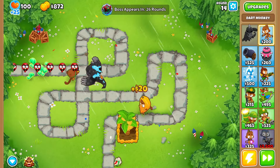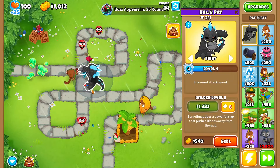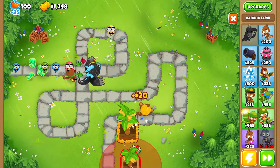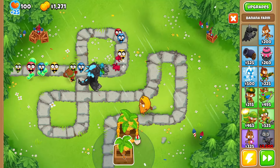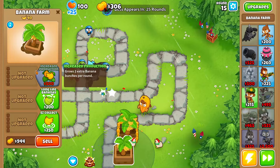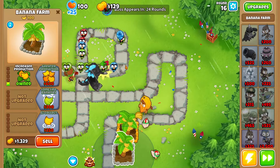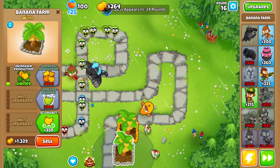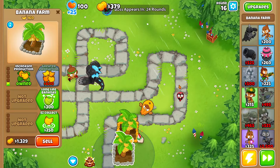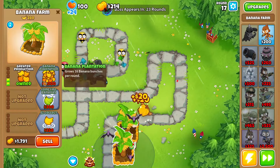For round 14, I'm gonna grab Quick Shots and then Cryo Camos on the dart monkey and we should be good. I spent all this money on Pat Fusty and he's kind of useless because we're dealing with alternate bloon rounds. He still has high pierce and decent attack speed, but camo leads very early is just a pain. We leaked one red bloon — unlucky. I want to grab Crossbow very soon.